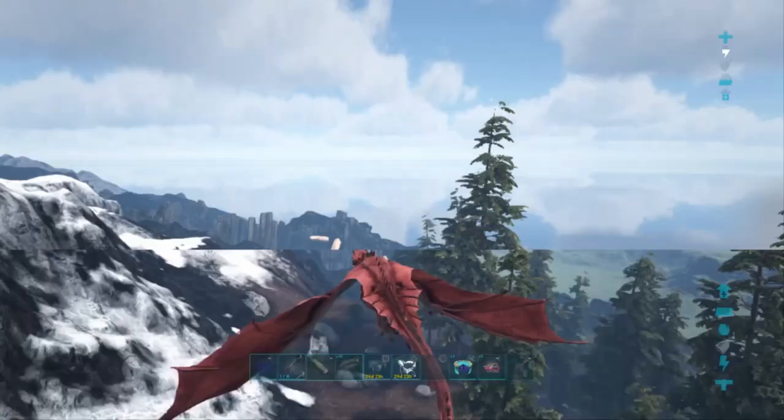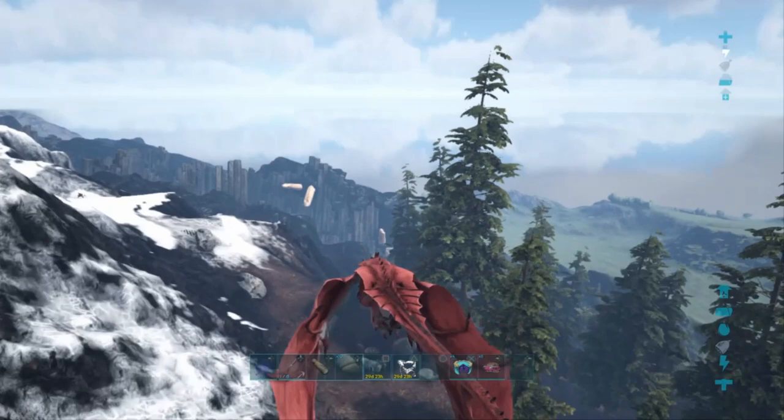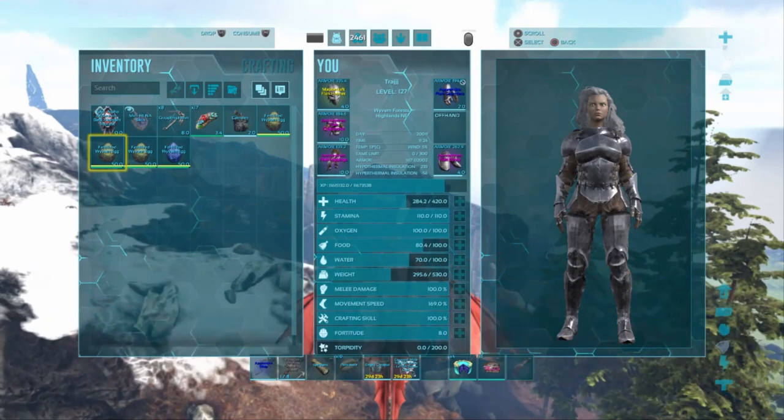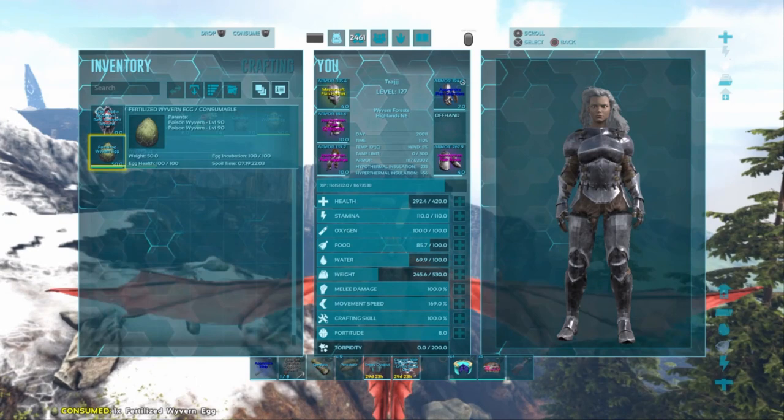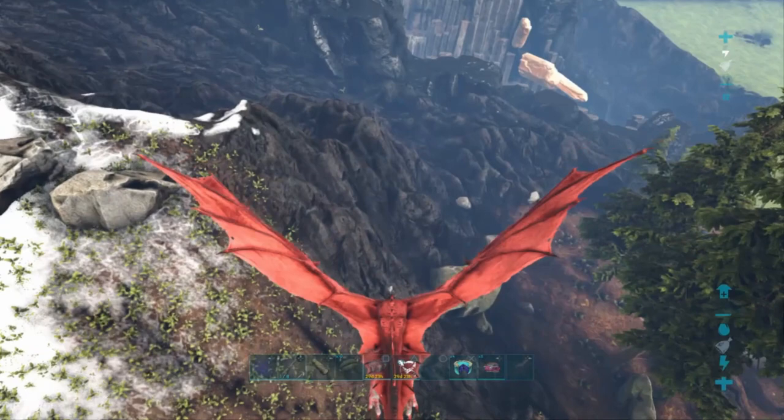Let's eat some bad eggs. I realize not everyone has a wyvern — a fire wyvern is going to be the easiest way to do this because you're immune to fire. If you don't have a wyvern and you're doing this with a pteranodon, a snow owl, an argy, or a griffin, still use this method. Just grab an egg, go straight to the snow, and get those wyverns to aggro something else. You will be able to make it out alive. You might lose a bird, but you'll get an egg.